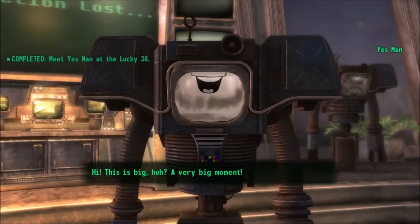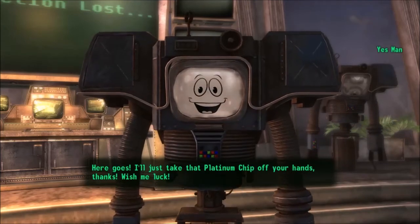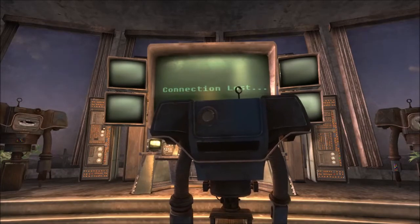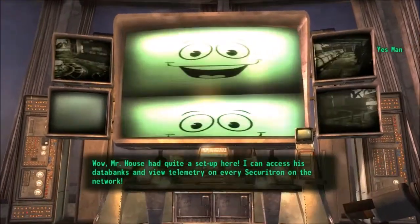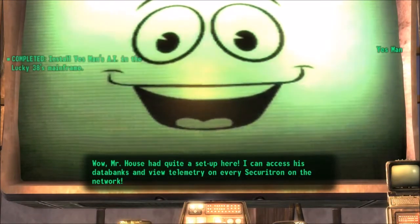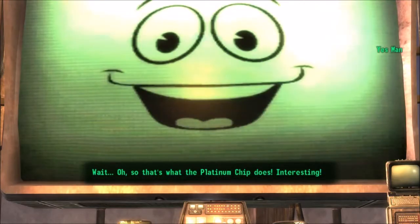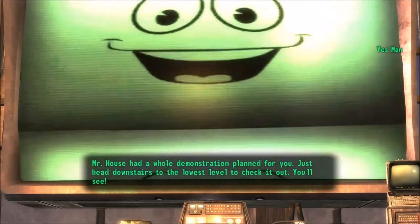Hi! This is big, huh? A very big moment. Here goes. I'll just take that platinum chip off your hands. Thanks. Wish me luck. Wow! Mr. House had quite a setup here. I can access his databanks and view telemetry on every Securitron on the network. Wait. So... that's what the platinum chip does. Interesting. Mr. House had a whole demonstration planned for you. Just head downstairs to the lowest level to check it out. You'll see.